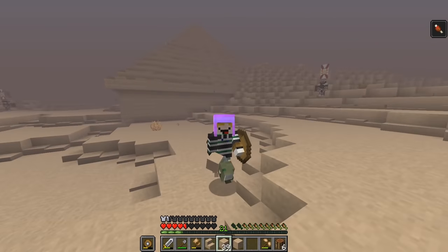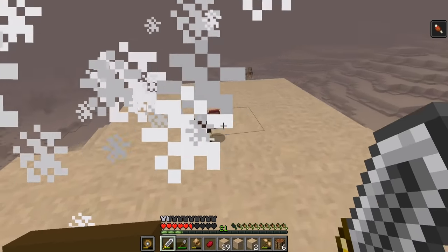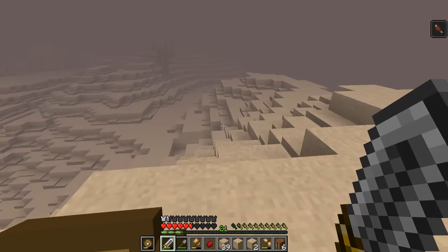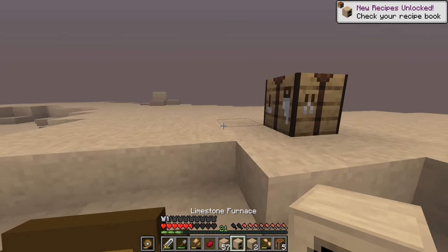I decided to get out of there and search for food — more food and better armor was what I needed. After searching for a bit I got another date and a few more pieces of rotten flesh. I also found a camel and decided to take it down because I really needed food. Desperate times call for desperate measures — sorry, camel. As of now, smelted camel was my only real food source.